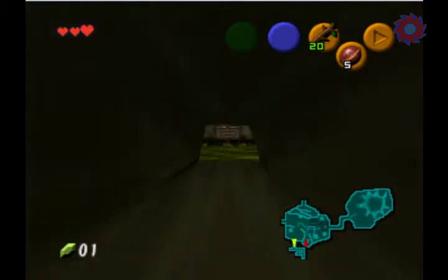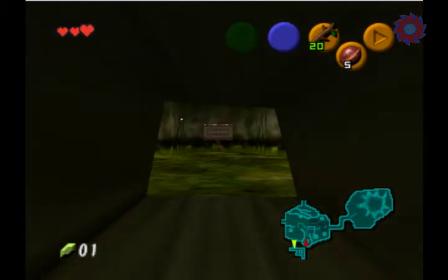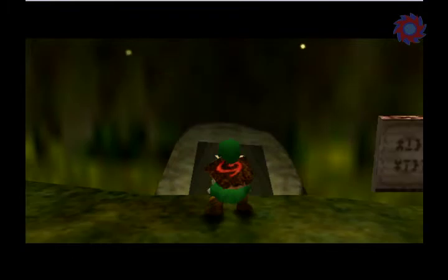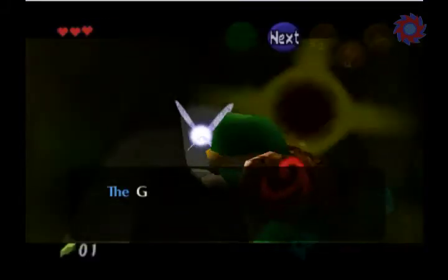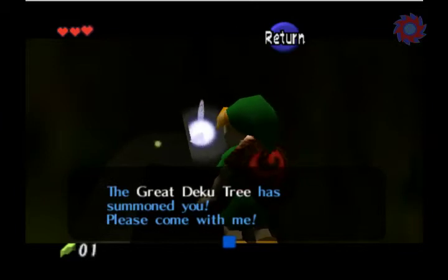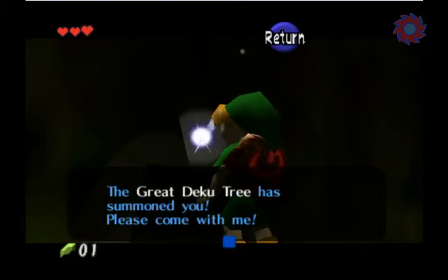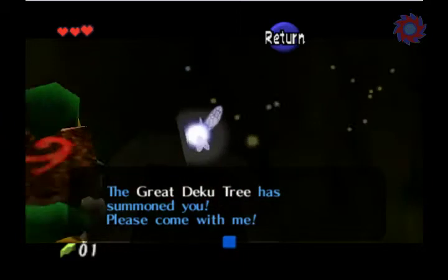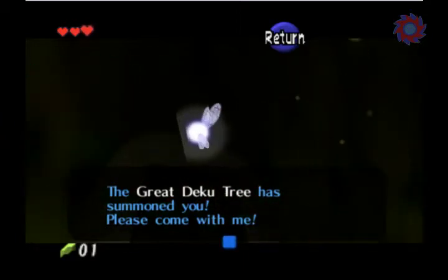Alright, so. There we go. Crawl just far enough forwards to where you hear the boulder rolling around, and once you're out, just start backing up. Once you get out of there, just keep hitting C-up until Navi talks, and once Navi talks, just hit C-down — or wherever you've got the Deku Nuts — and you'll toss a Deku Nut. Now you can move around freely. Screw you, cutscene!